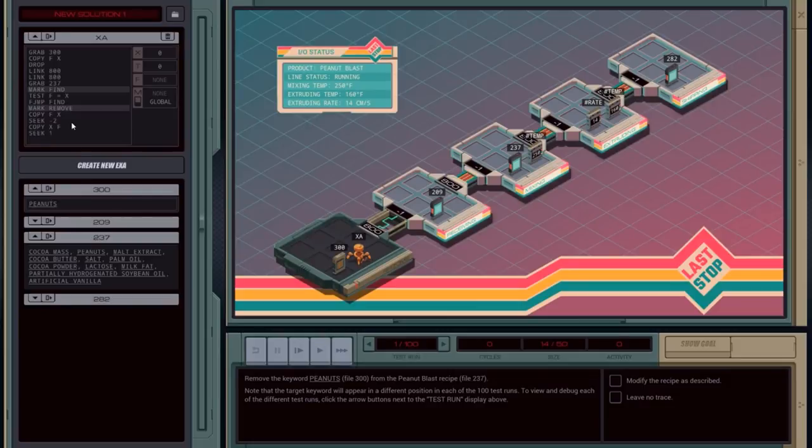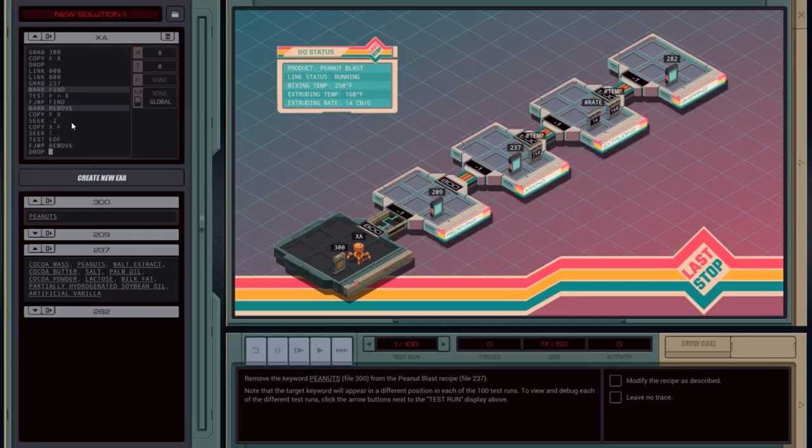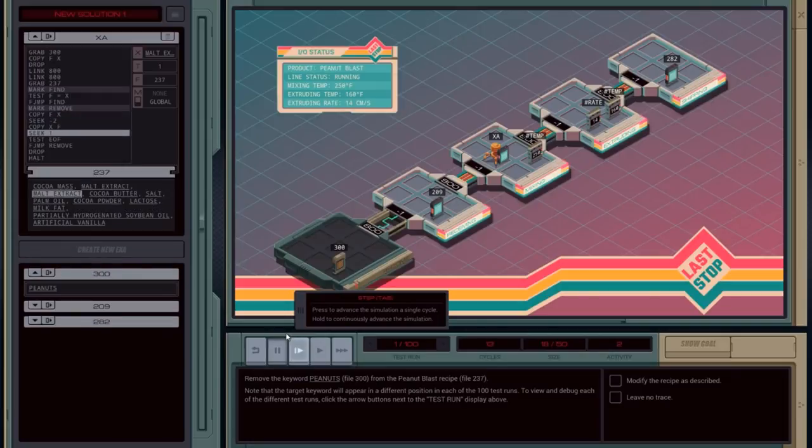Exapunks — did you snag Shenzhen IO last month? Well, you're gonna do exactly with Exapunks what you did with Shenzhen. If you grabbed Shenzhen, grab this. If you passed on Shenzhen, pass on this. Exapunks is heavily in the same vein. This is a game that's much more accessible to the common man than most other programming games like Hacknet, Shenzhen, or TIS-100. Packets of code are represented by robots called EXAs that will pick up and manipulate files based on your programming. If you're an experienced programmer, you'll probably find yourself bored to tears, but this is a superb introduction to assembly language programming, set up to be deceptively fun while it teaches you.